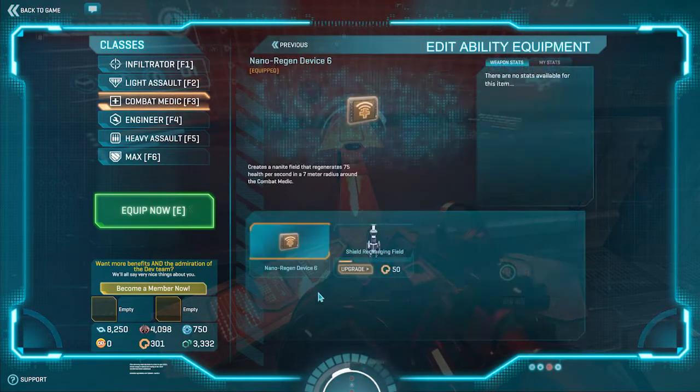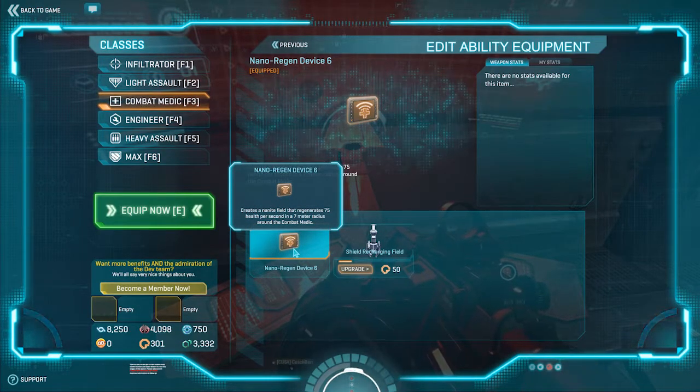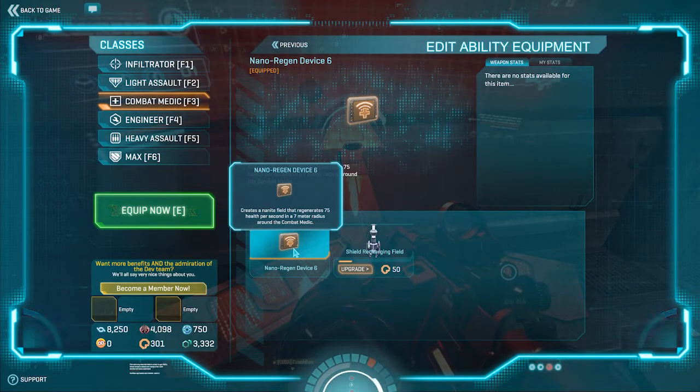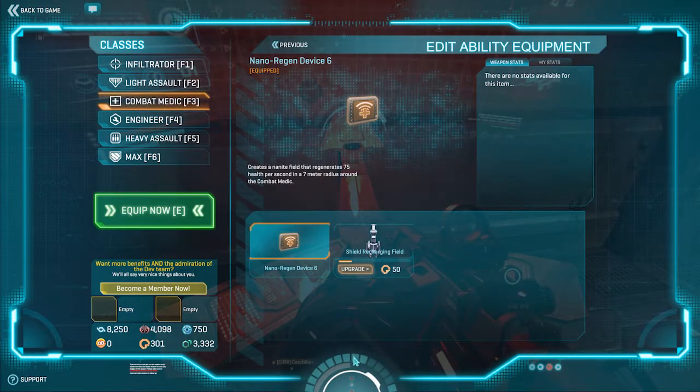As far as abilities, I still use the nano regen device and you don't have to upgrade this thing. The best thing about it is you have a self heal, and you can use it coupled with the healing gun to heal people to full health extremely fast. If you use this ability while shooting the gun, you're going to heal people faster than they could even realize they took damage. It's really nice.